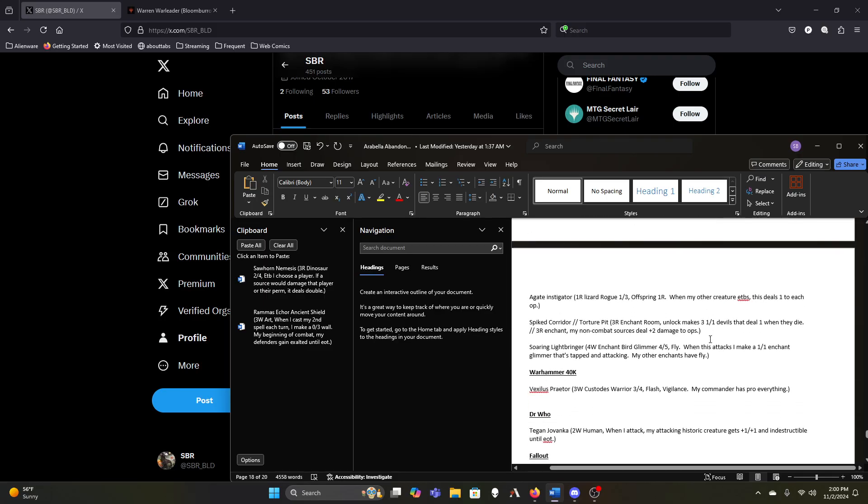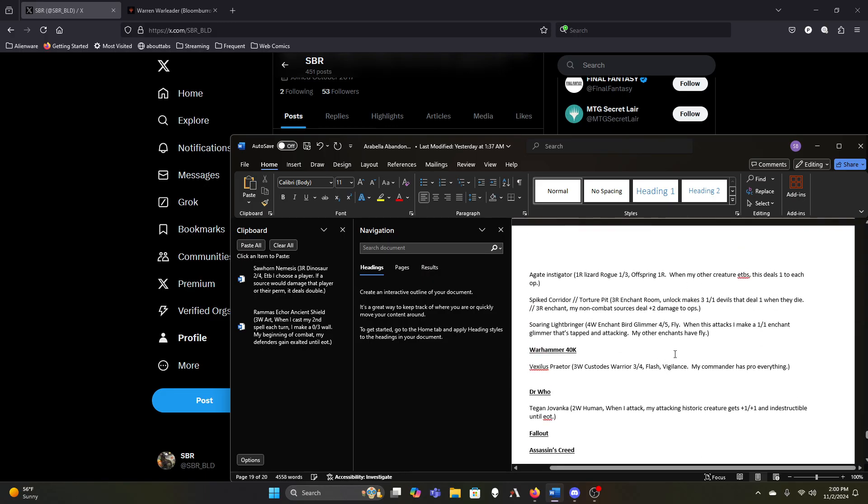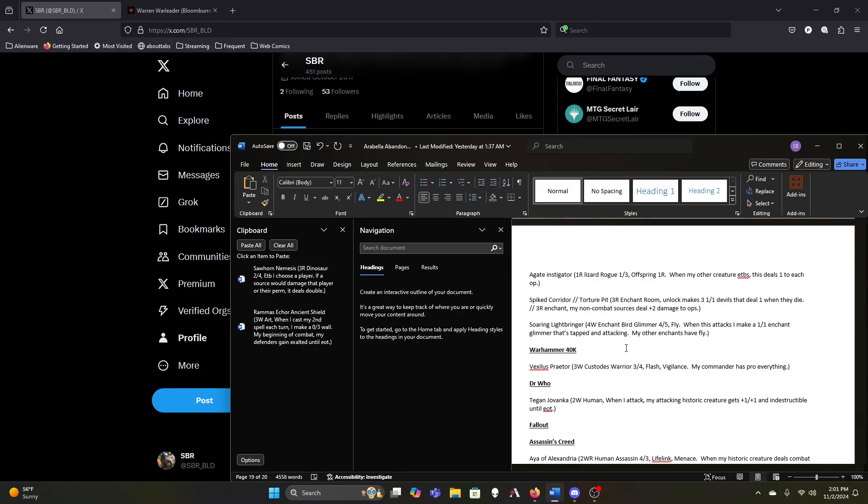Instigator being an Impact Tremors-like effect. Spike Corridor — it's four mana to make three one-ones, which is okay, and four mana to add two damage to my non-combat sources. I can see cutting it because we don't have enough of either — the red-and-three to make three one-ones is a one-shot so we don't really need that, and red-and-three to add two damage to my non-combat sources is low impact. Neither side is doing enough to merit it.